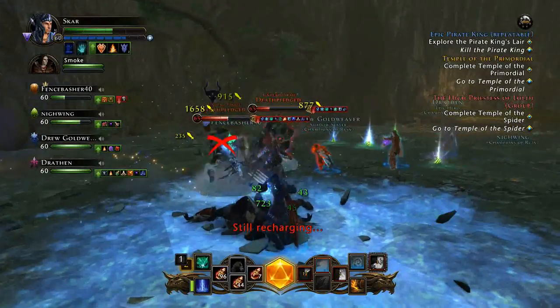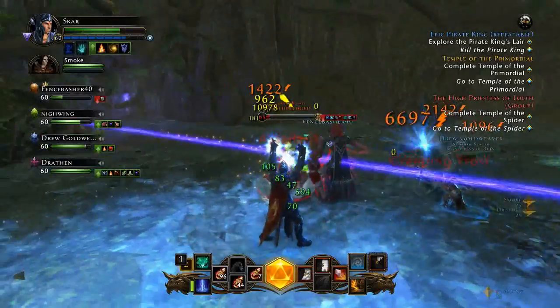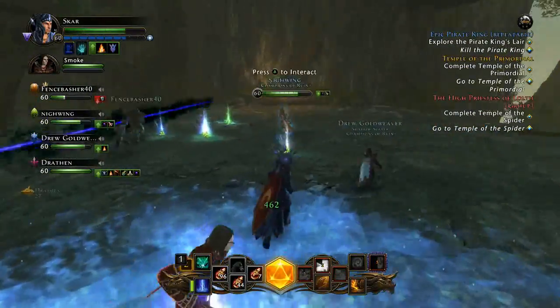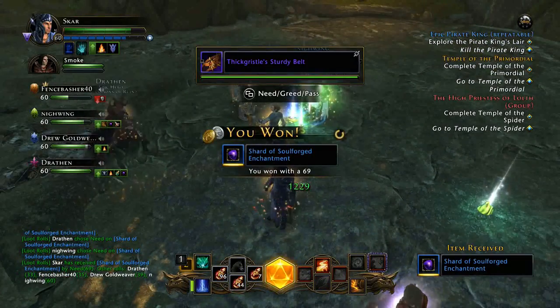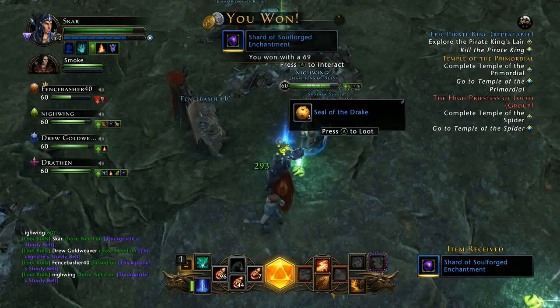Keep plugging away at it and you'll see — at the end after fighting these different bosses I ended up getting three pieces of purple equipment. One I had to salvage, the other two I sell on the Auction House. I also get a couple of shards and some blue gear I can sell for gold.